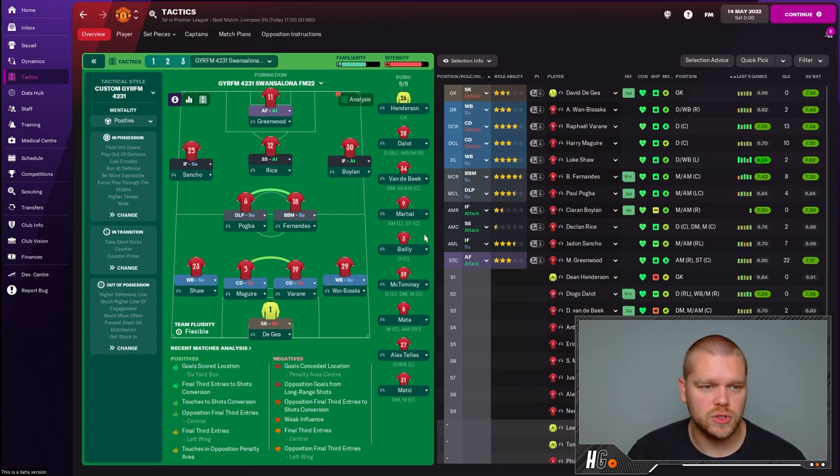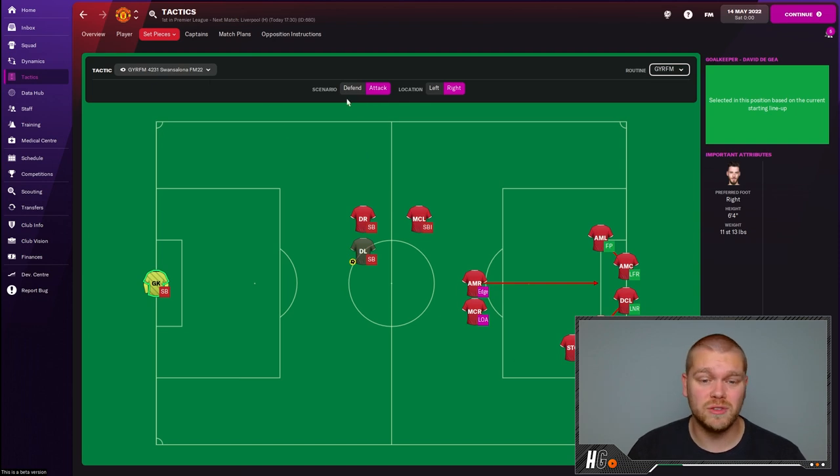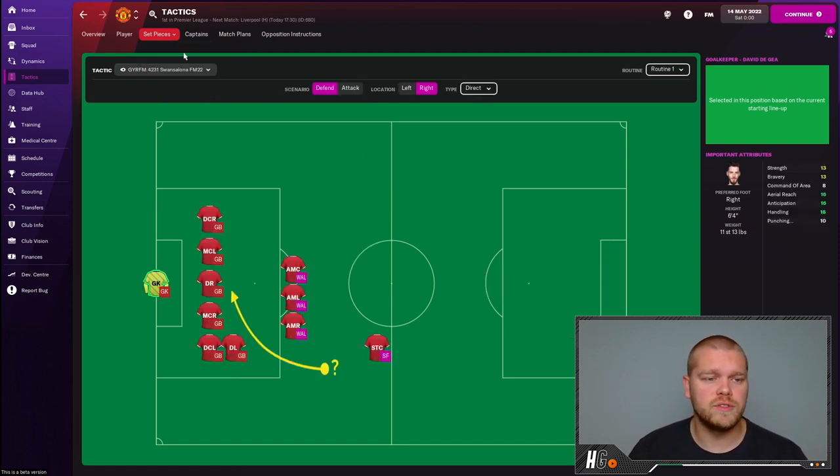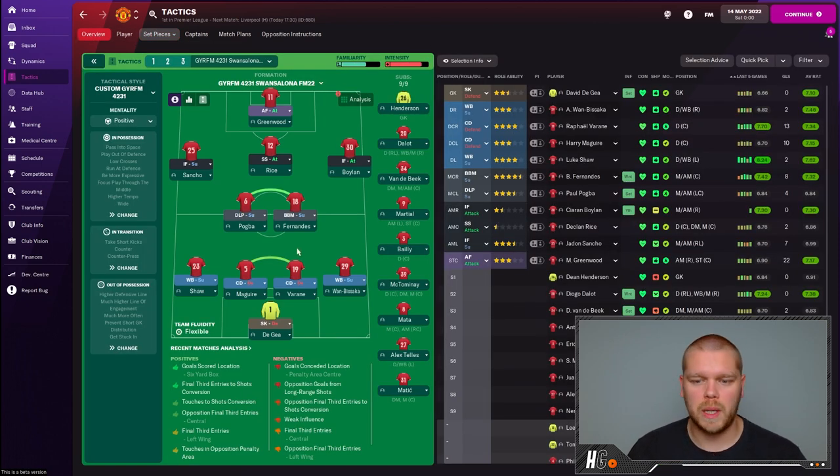I'll also mention that with these tactics, for instance all of Gareth's tactic, you get all of his set pieces as well — all his corners, free kick routines, throw-in routines, you get it all. So not only do you get the tactic that plays out on the field — and if it comes from Gareth, it's guaranteed to work — you also get all the set pieces to make the tactic as good as the creator intended. As I said, there are many sites for this, but the process works the same way: download the FMF file, copy it into your Tactics folder, and import it just like we did.